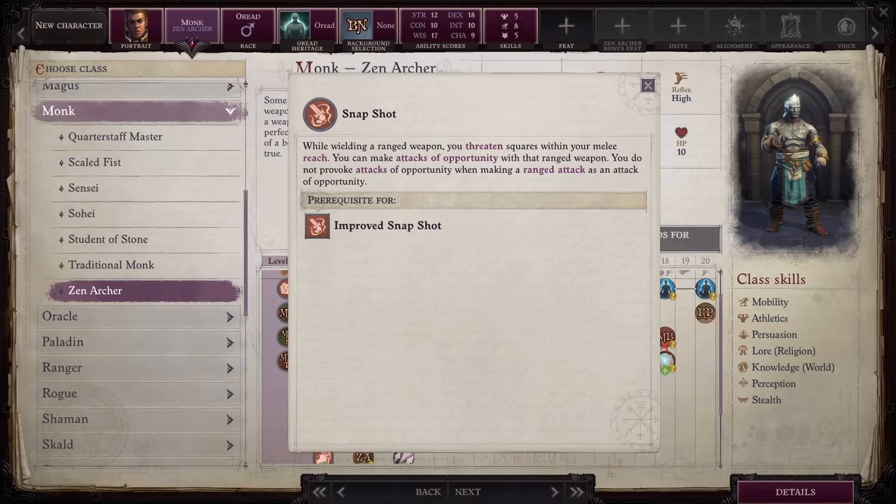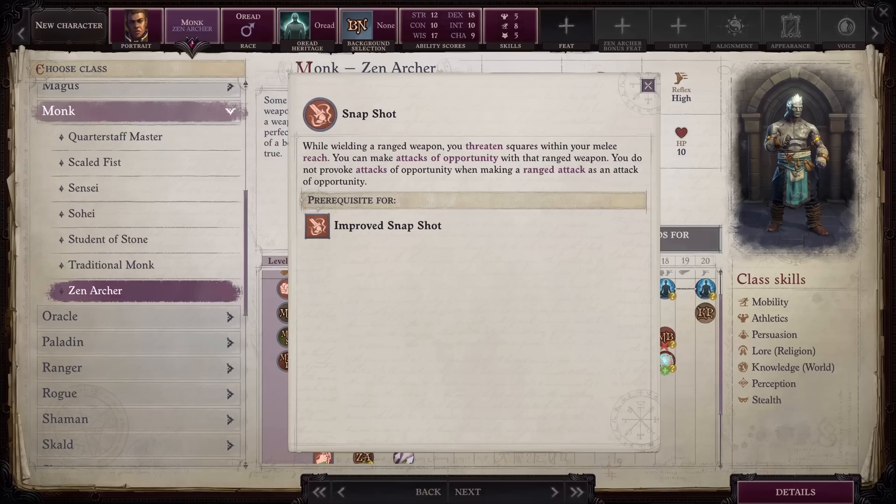I give this class an A+. Zen Archers not only provide a different flavor of Monk, they also give a different playstyle that most other archers cannot reasonably engage in. That wraps up my rankings for Monk and all of its archetypes. In summary: Monk A, Quarterstaff Master A+, Scaled Fist A-, Sensei B+, Sohei A+, Student of Stone S, Traditional Monk F, and Zen Archer A+. Hope all of you enjoyed this video — please leave me a like and subscribe to the channel if you haven't already. I will see you all in the next video. Take care!